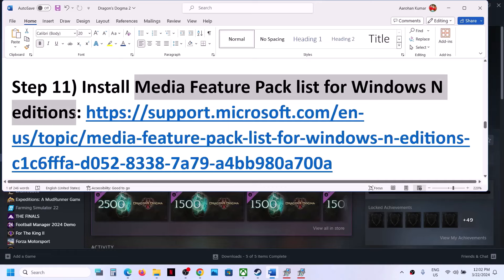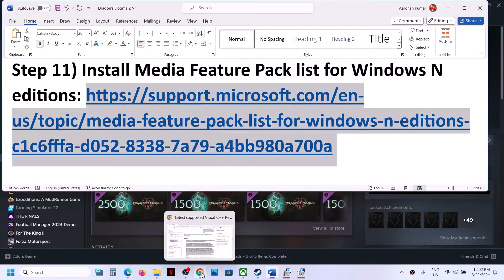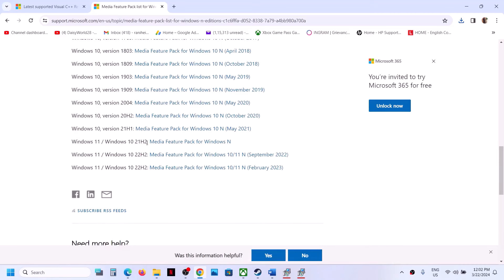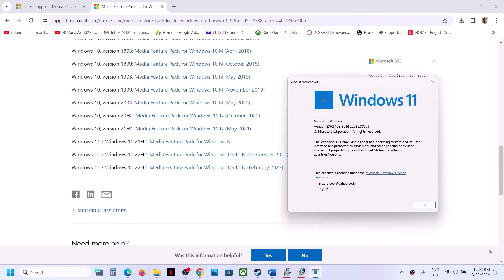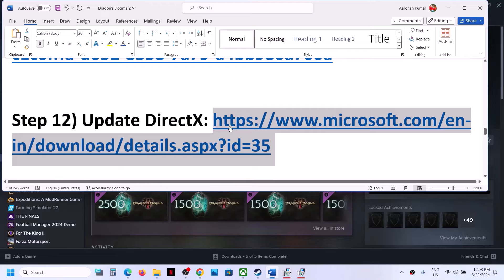The next step is to install the Media Feature Pack — this is for Windows N editions like Windows 10 N or Windows 11 N. Copy the link from the video description and open it in a browser to install the Media Feature Pack from the Microsoft website. You can check your Windows version by typing 'winver'. Select the appropriate version for your system, install it, restart your computer, and then launch the game.